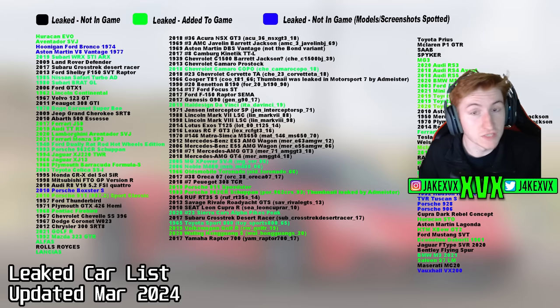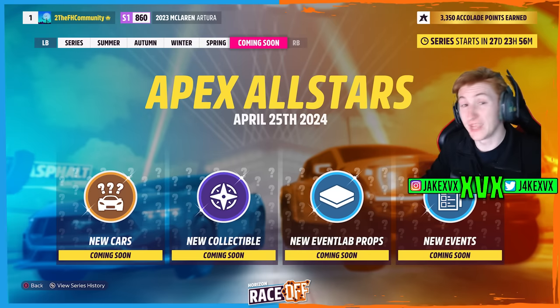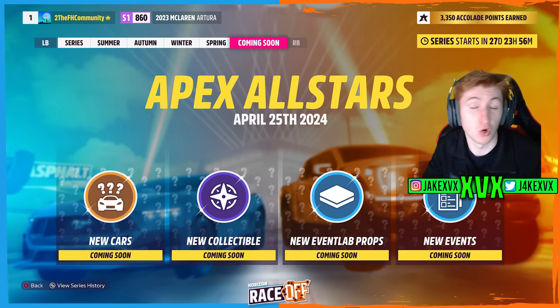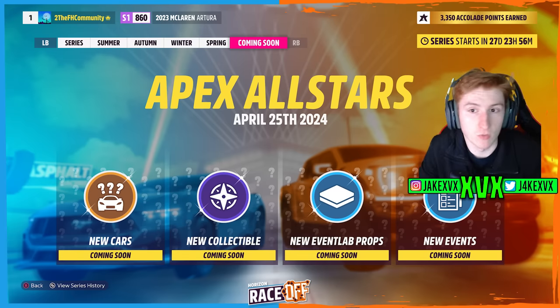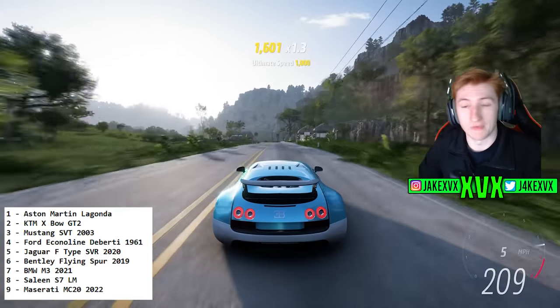So what could we get? We can look at the leaked car list — all the cars that have been found in the game files. Anything that stands out as a really good road-going or track car would, to me, be classed as an Apex All-Star. One thing we can be fairly sure about nowadays is that there's going to be a car pack within this update — maybe it'll be called the Apex All-Stars Car Pack. As always, I'll be giving some away, so stay subscribed and tuned for car pack code giveaways.